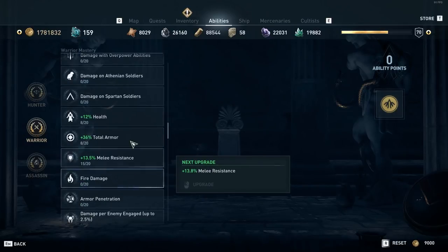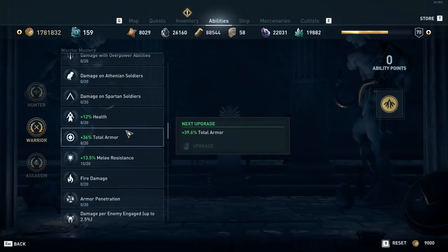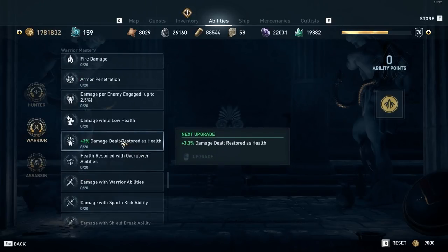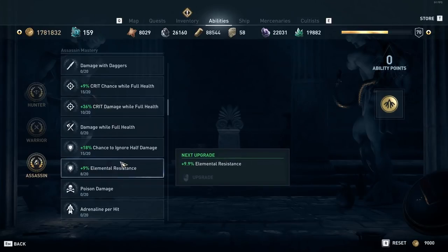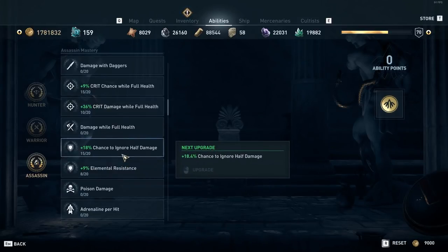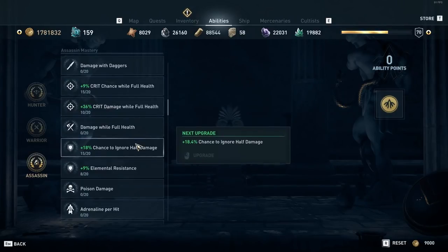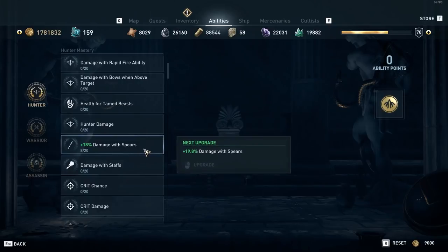For masteries, in the warrior tree I put 8 points into health, 8 points into total armor, 15 points into melee resistance to push tankiness over the top, and 8 points into damage dealt restored as health so whatever damage you receive you can get back with a couple of hits. On the assassin tree we have elemental resistance, chance to ignore half damage, crit damage while at full health, and crit chance while at full health — the crit stats are for increasing damage output. On the hunter side I put 8 points into damage with spears to increase damage.